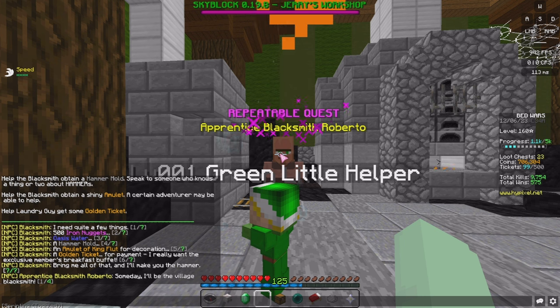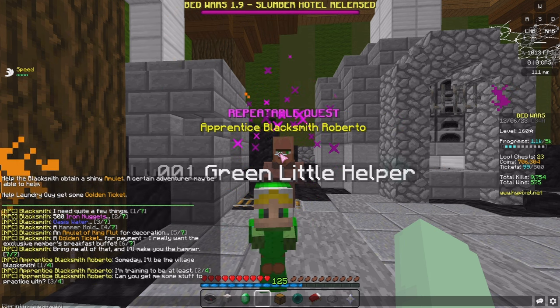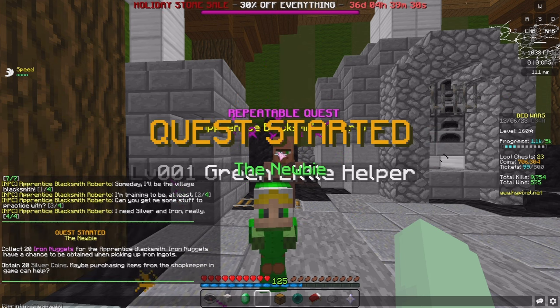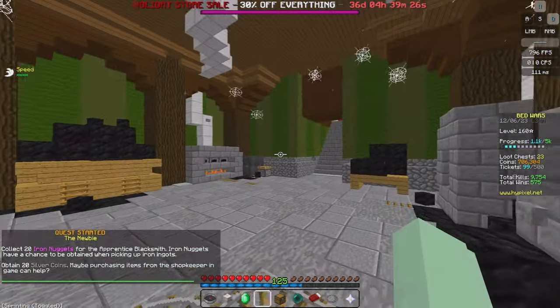While we're here, start the repeatable quest. The apprentice says: 'Someday I'll be the village blacksmith, I'm training to be at least. Can you get me some stuff to practice with?' You need to collect 20 iron nuggets, which you get when picking up iron in the generator.